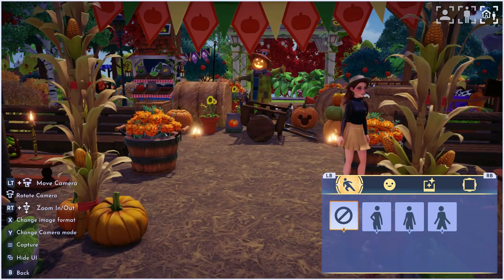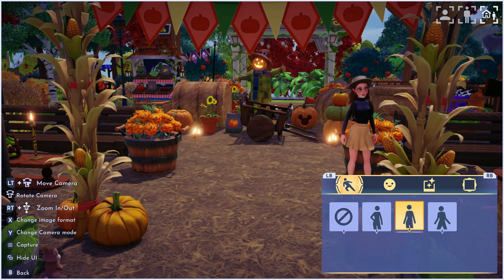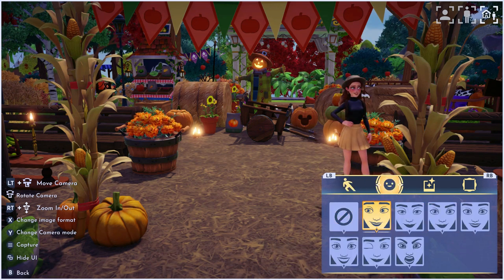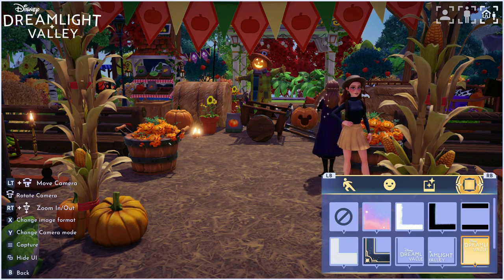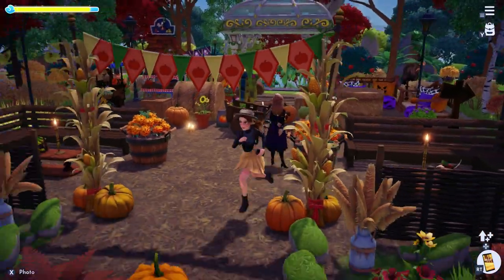For those of you on Switch, my dear friend Ely has posted a visual tutorial on her socials to help explain step by step how she takes wide angles with her character in them — I've linked her socials down below, please go support her. Unfortunately, we do not have the ability to remove our character yet. If you do not want your character in the shot, I will go over how I take pictures in this game.